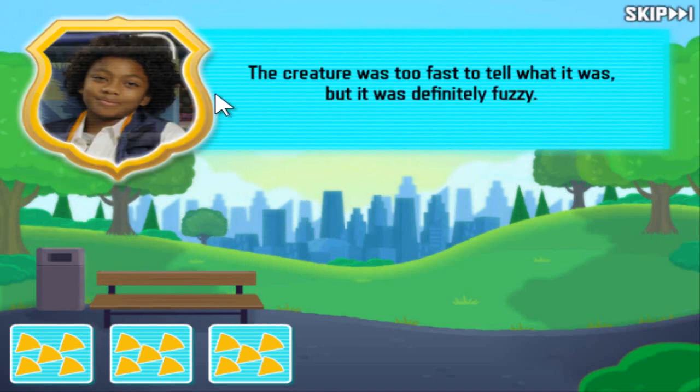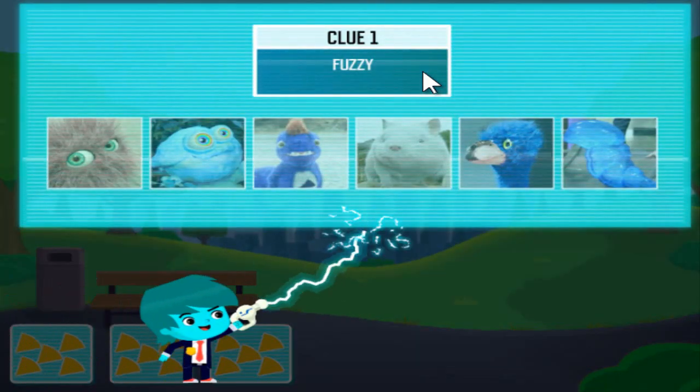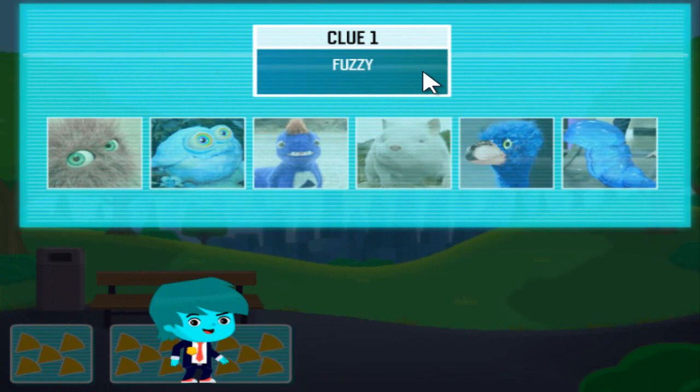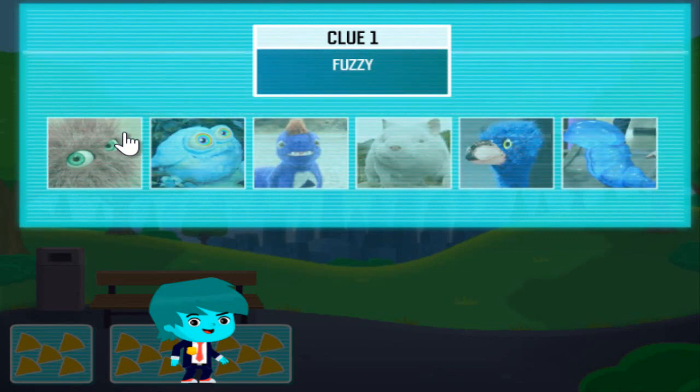The creature was too fast to tell what it was, but it was definitely fuzzy. This is the Chartimator gadget. Every time you get a clue, put it in this chart. When you have all three clues, you'll solve the case. Here are people who could have caused the oddness — pick all the creatures that are fuzzy.